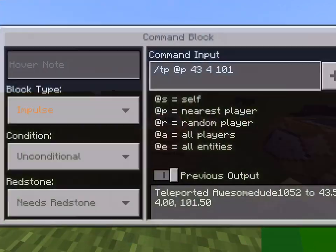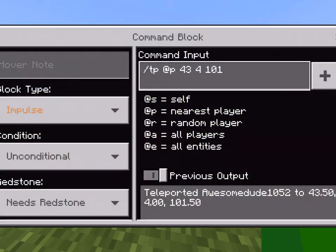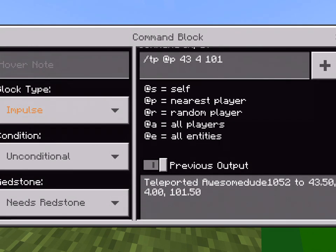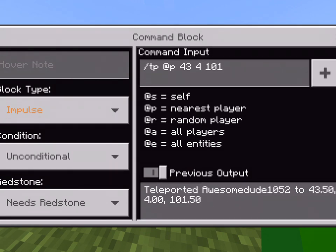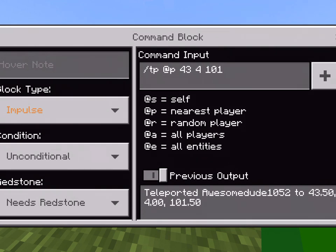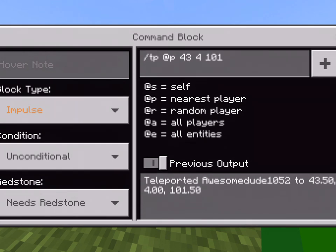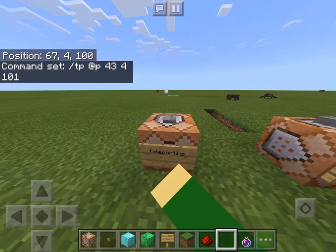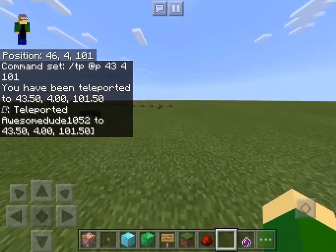So for teleport, what you got to do is click on the command block and just do slash TP. This little chart right here where it says at self, at nearest player, and all that — that's very important when you're doing commands. You do slash TP and then at P, or if you want to teleport a specific player or whatever, I just did nearest player, but you can do whatever you want. Then do the coordinate you want to teleport to. You only need to enter the coordinate of where you want to teleport to. Then you click the button and boom, you're already there.